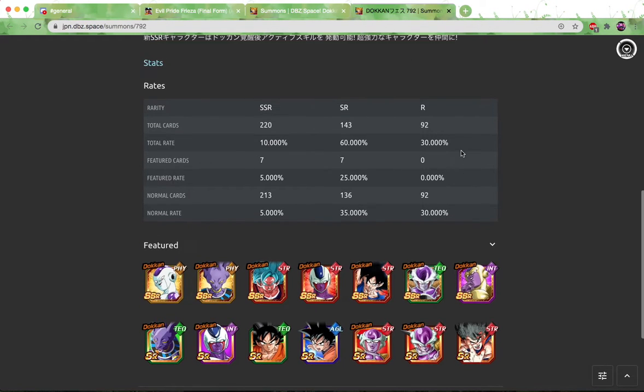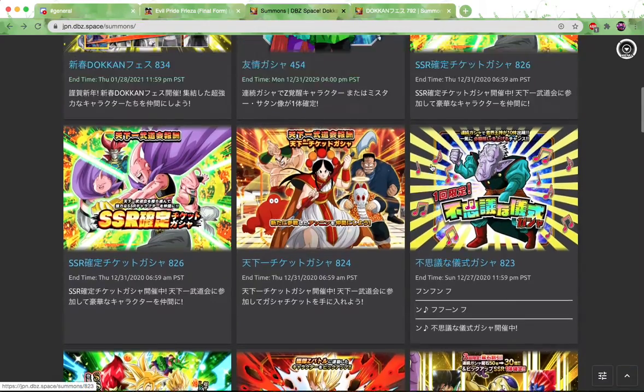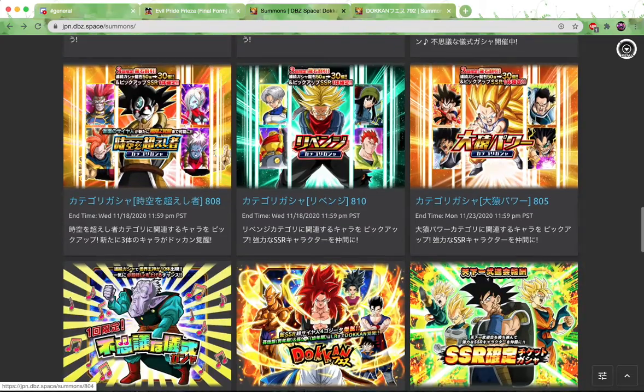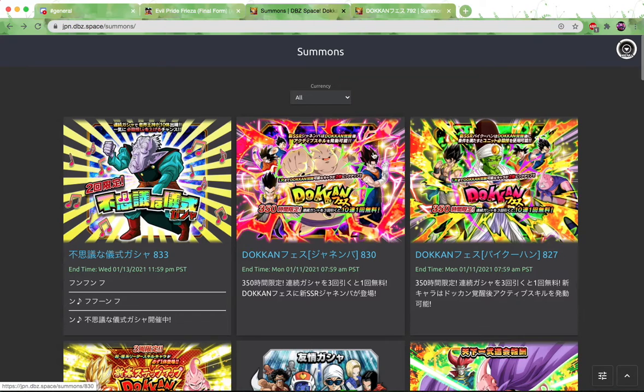At the end of the day, if you want to summon on this banner, I won't fault you — there are a lot of good units here. The Frieza is good, Beerus is good, Cooler, etc. But if you want to maximize the power of your account with the stones you have or get for free, I would highly recommend saving your stones for either this Gogeta or just waiting and saving up for the Janemba and Picon banners. Anyway, that's what I think about the upcoming banner — it'll be out in about 24 hours. That's it for me. Have a great day, guys. Bye.